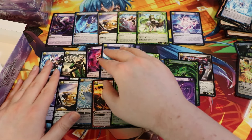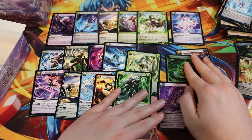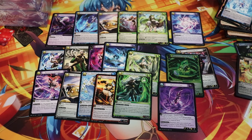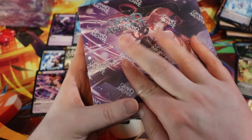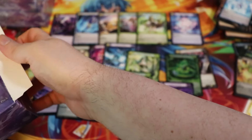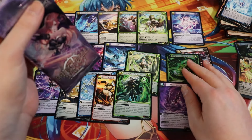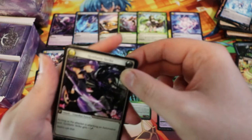Let me cycle the camera real quick because we're at the halfway point. Box number four of six — pretty good so far. We got a foil UR which is always sick. Haven't got any foil SRs quite yet, but a foil UR is very good. The other URs we've pulled have been very good so overall, very happy.